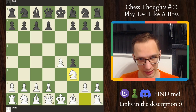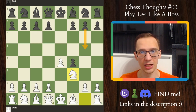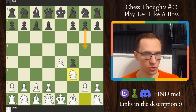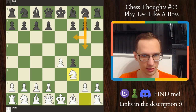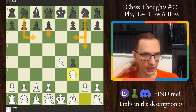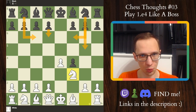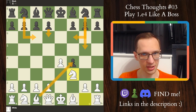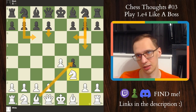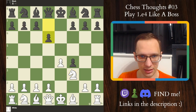Coming back to our original position where we played knight f3 on move 3 — black isn't always going to play g5 as the most principled move, because not everyone is going to know what to do against the King's Gambit. A lot of possible moves are here: knight f6, d6, knight c6. They all allow for very interesting gameplay. In positions where black allows you to recapture the pawn on f4 for free, you should be very happy. This is something black should not be doing, but a lot of people, not knowing what to do, allow you to do that. For example, d6.